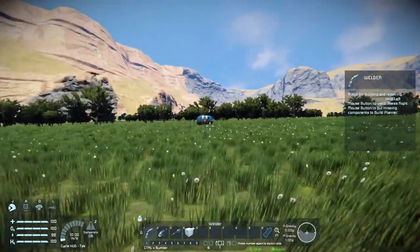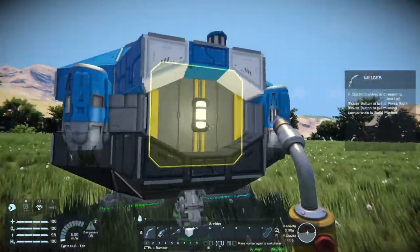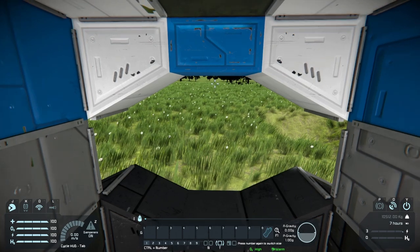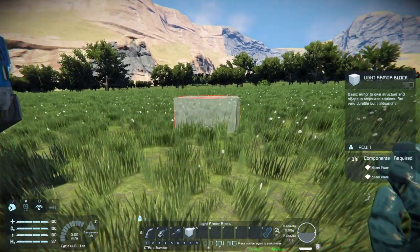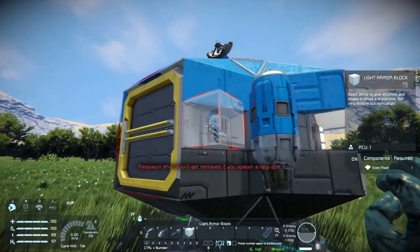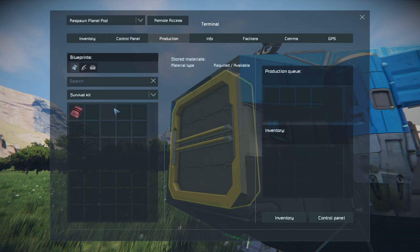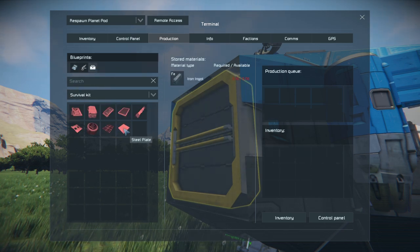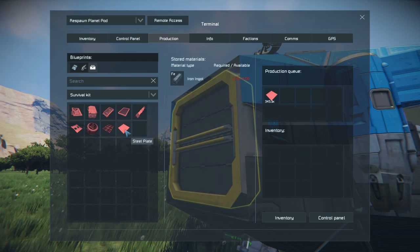Now let's talk about some of the first steps to take when you land. One of the first things I like to do is get a nice base setup - just a literal block plane to place my stuff on. For that we need steel plates. We can make those from the survival kit, so aim at it and press K to open the production screen. We can queue up steel plates - hold Control for 10 at a time, Shift for 100, and Control+Shift for 1000.